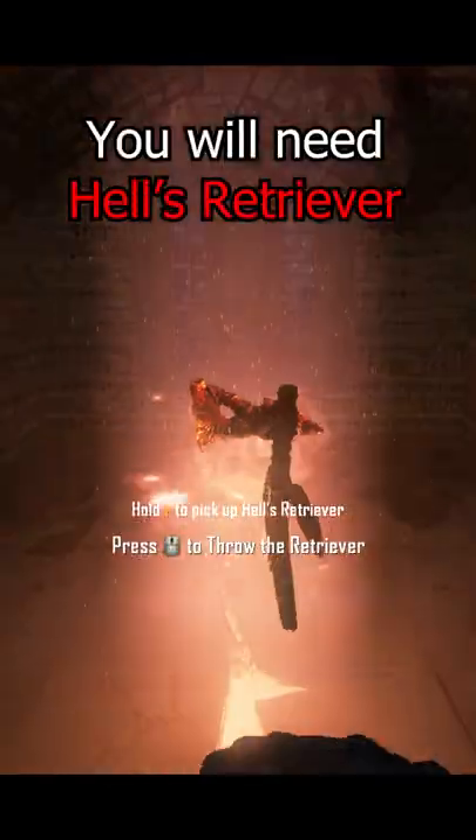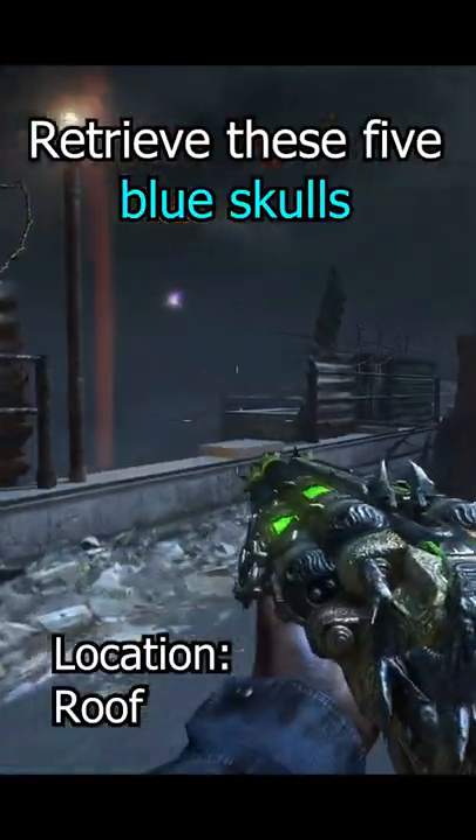Mob the Dead free Blunderbuss guide — done in 40 seconds. First you need Hell's Retriever. Feed the dogs. The rest is easy.